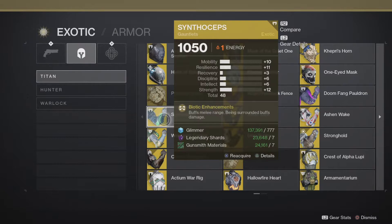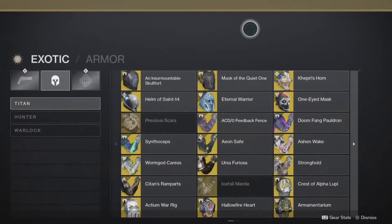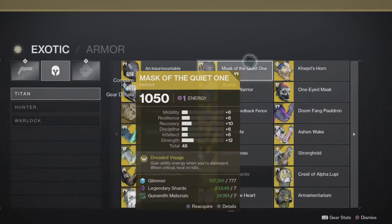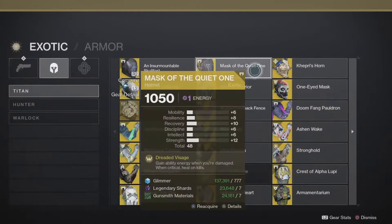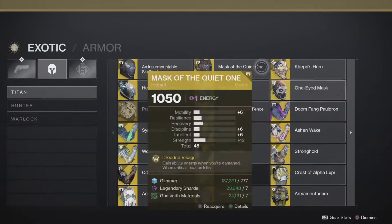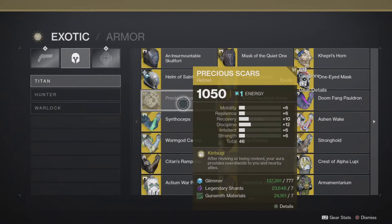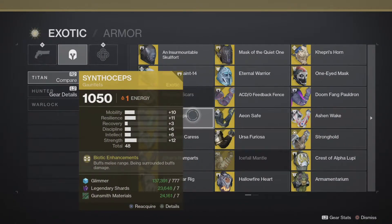Synthoceps — top tier exotic. One-Eyed Mask — also top tier. Mask of the Quiet One I would say is mid tier. Synthoceps — the old melee gauntlets — turns your Titan into the greatest there ever was. It buffs melee range when you're surrounded, and buffs damage. If you want to look like the hardest thing to hit in the game, you run Synthoceps.